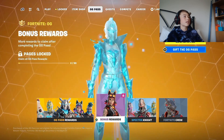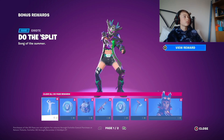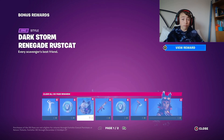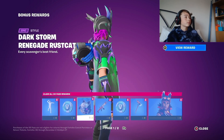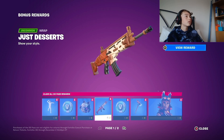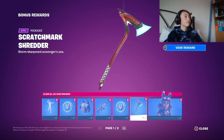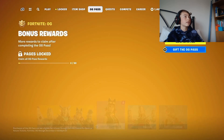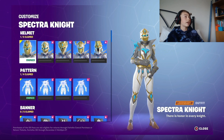Let's check out the bonus rewards. V-bucks, another back bling — what's coming from the side? Oh, I thought there were throttles. Lil Whip ice cream stuff. V-bucks, another pickaxe. Renegade Stray. Oh — to be revealed, and then the Spectronite here.